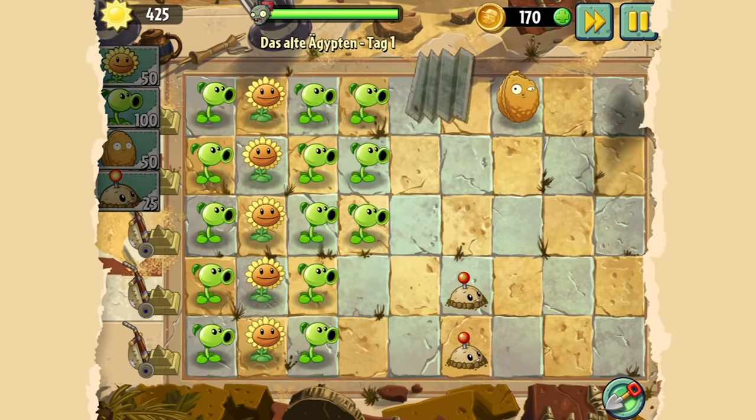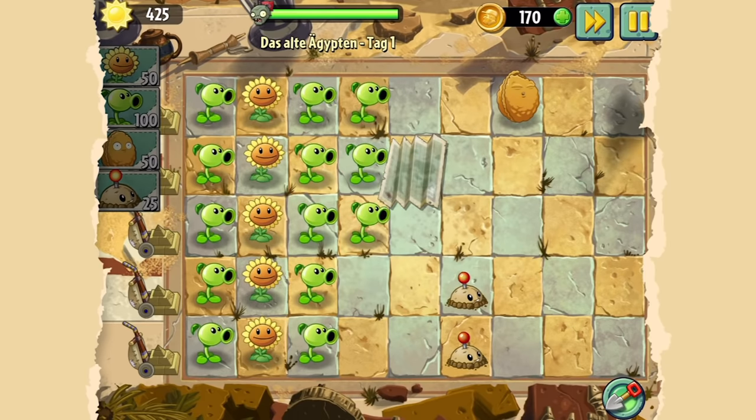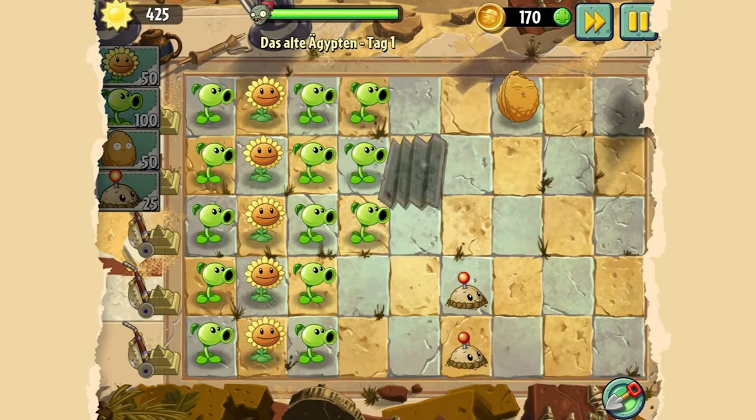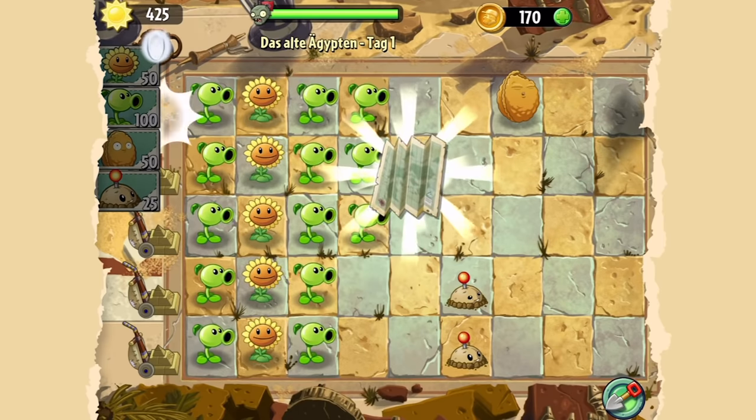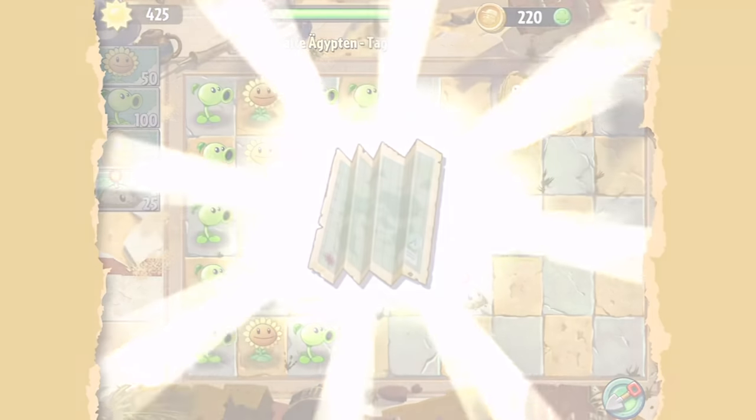Günther, falls ihr euch erinnert aus Plants vs. Zombies Teil 1, hatte immer sein individuelles, absolut unverwechselbares Aussehen. Aber er hat dazugelernt, er tarnt sich nun und versteckt sich. Mich kriegst du nie. Eines Tages breche ich dich und fresse dein Gehirn. Das wird bei Plants vs. Zombies 2 häufiger passieren. Hey, guck mal, eine Karte! Eine uralte Pergamentlandkarte von kosmischer Bedeutung – eine Karte durch Raum und Zeit.